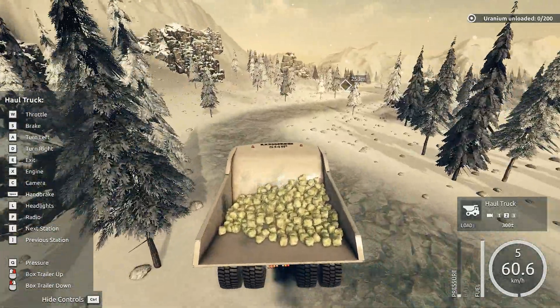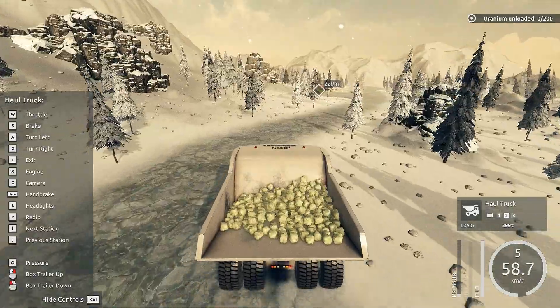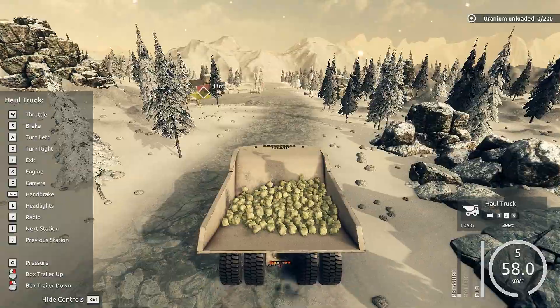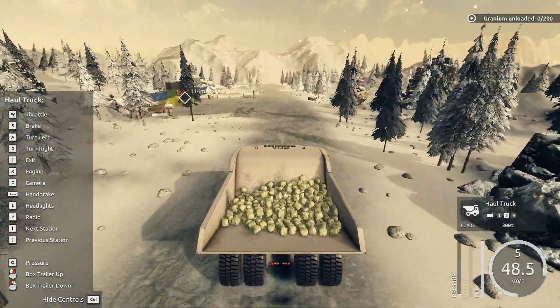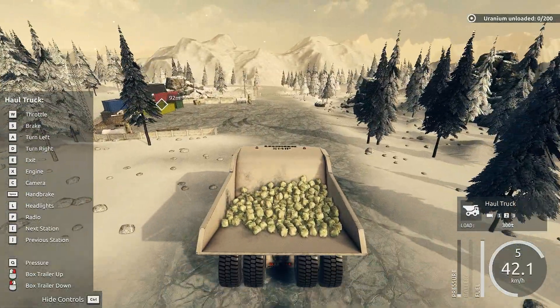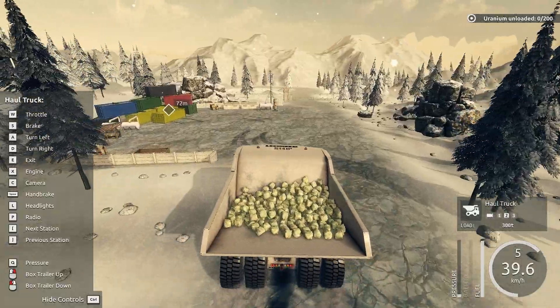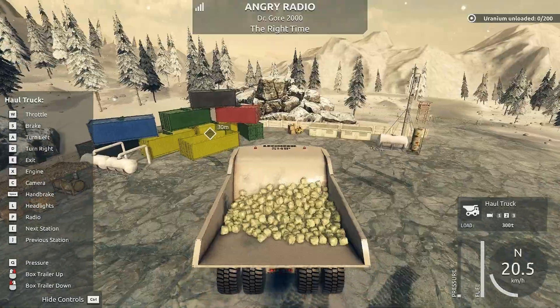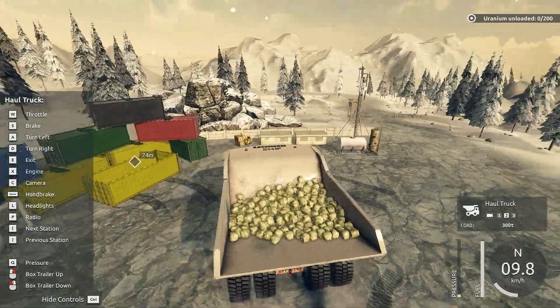I'm seeing trees pop out of the ground already. This place is already weird enough. Trees — stop it, you're freaking me out. Okay, we're almost there. We need to actually unload it. These trees in the distance, the way they pop up, it's weird — they can stop. Turn the radio off. You can't hear it anyway.